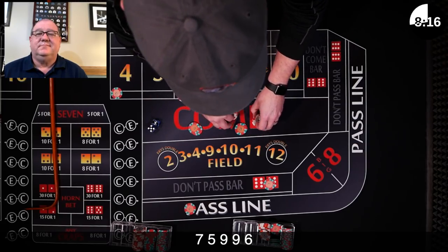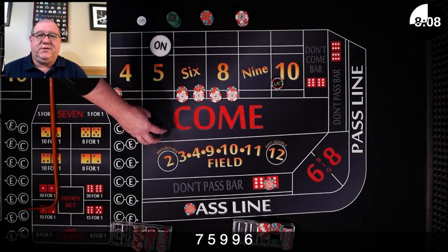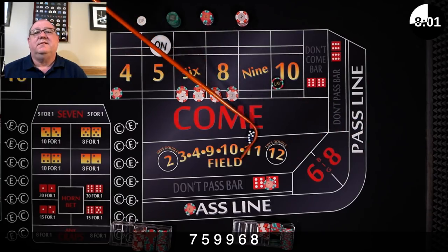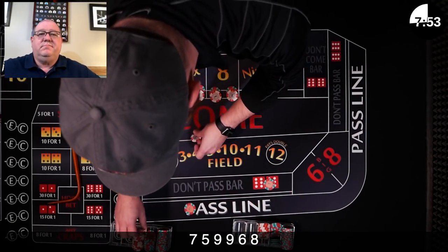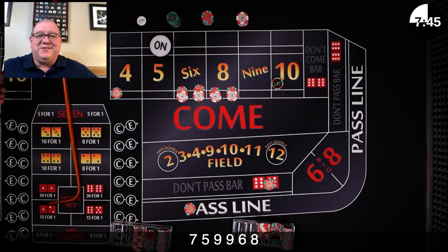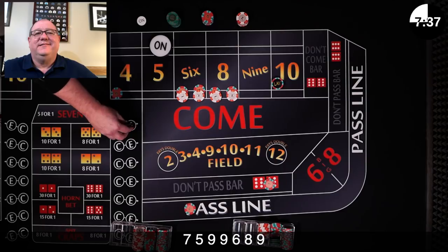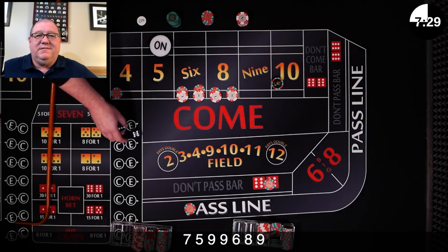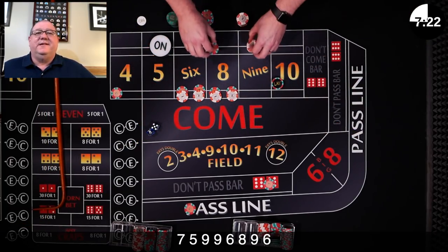You rack a good amount there. One unit on the 6 and 8, and I'm ready to go. 8 easy — we're both going to win 7. I'll go to the 9 and do a hard 4 and hard 10 for $1 each. And I'm going to collect them. 9 — I was going to place the 9 too. Dice off the table, no roll. 6 easy — $7 winner for each of us.